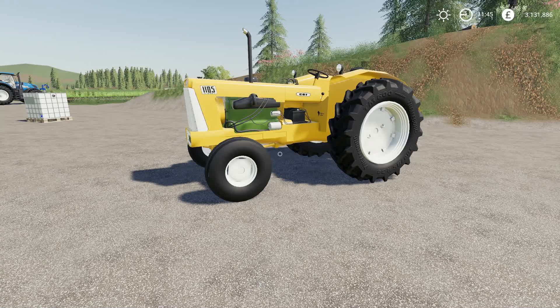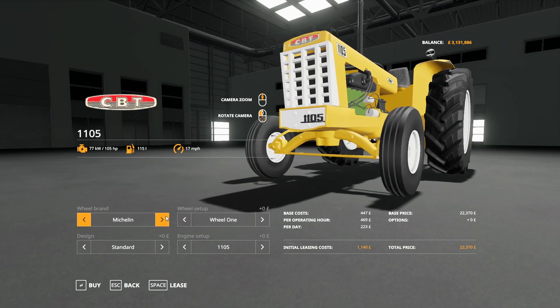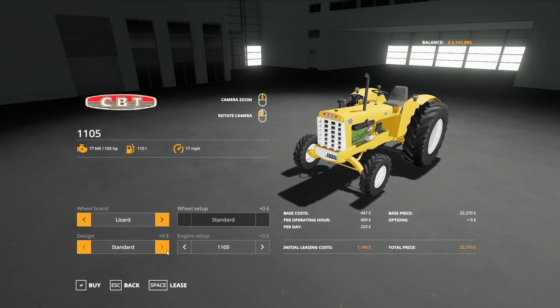Next we have the CBT 1105, or under Lizard on console, by Conta Camigo Modding. 8.32 megabytes to download for all platforms, 12 slots on console. Found under Small Tractors at the very end. $22,370 to buy, 105 horsepower, 115 liters of fuel, runs at 17 miles per hour. Tire options include Lizard, Michelin with three wheel variants — only a couple of options compared to the last one.